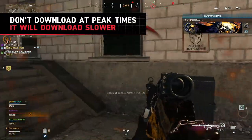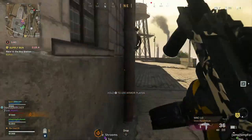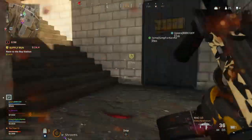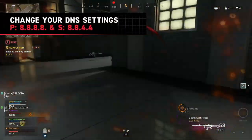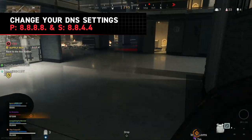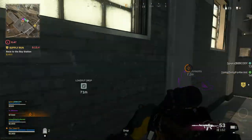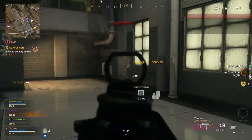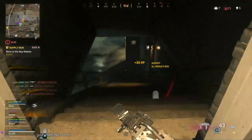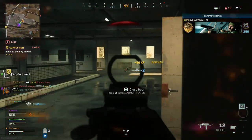If you're not in a hurry, avoid downloading at peak times. Downloading when fewer users are online will reduce the stress on your platform's servers and result in speedier downloads. Another trick is changing your DNS settings — enter your network settings on your console and choose to set up the DNS manually. Change the primary to 8.8.8.8 and the secondary to 8.8.4.4. This is Google's public DNS and could make a difference.